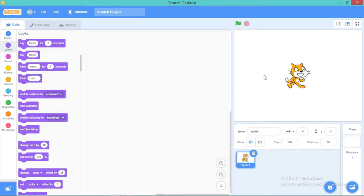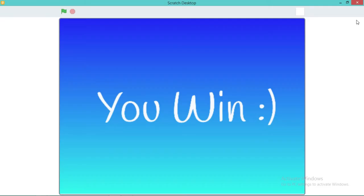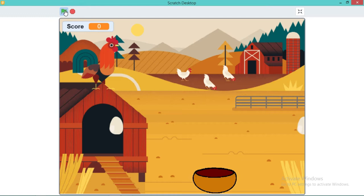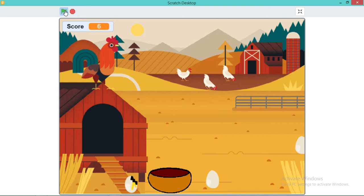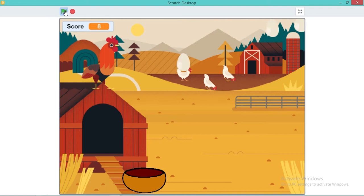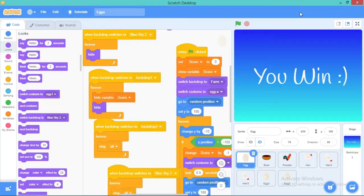Now onto the laptop — I've opened Scratch and I'm going to show you a preview of the game we're going to be making. I nicknamed it 'Eggs' for this egg catching game. Let me open it and let's catch some eggs. See, it looks really cool — I'm catching eggs!